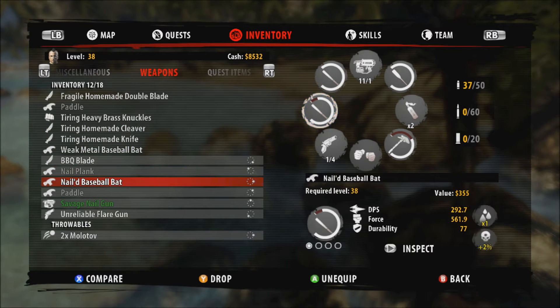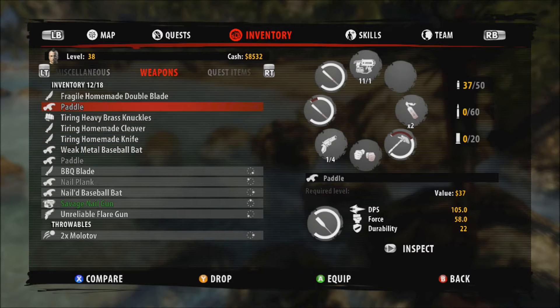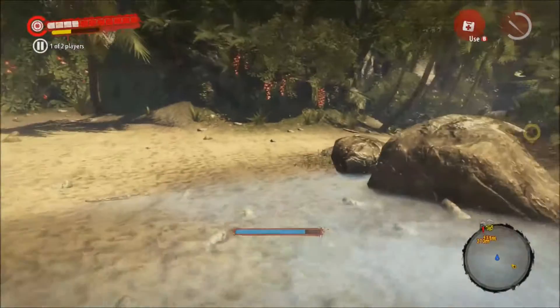How do I get to the wheel menu? I want a paddle. I can't equip the fragile double blade because you have to be level 39 — I'm one level away.